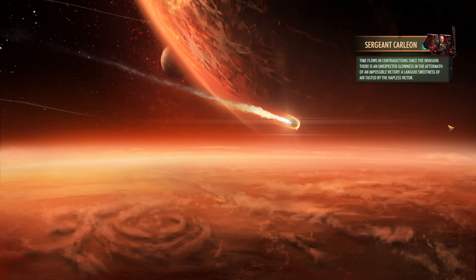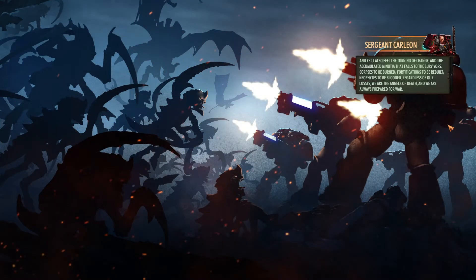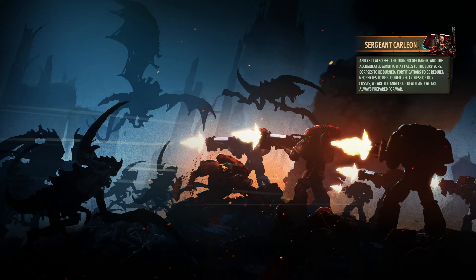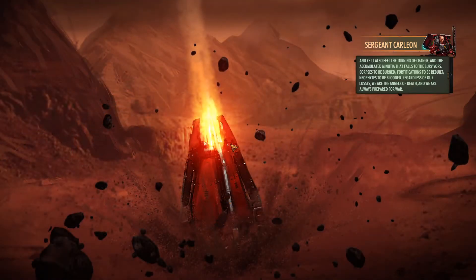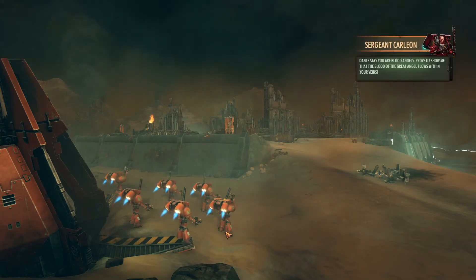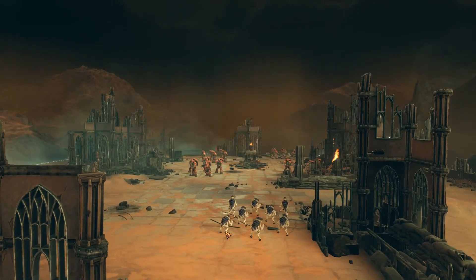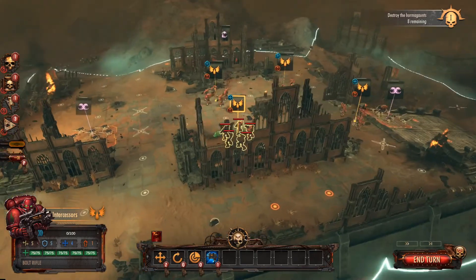Time flows in contradictions. Since the invasion there's an unexpected slowness in the aftermath of an impossible victory, a languid sweetness of air tasted by the hapless victor. And yet I also feel the turning of change and the accumulated minutia that falls to the survivors — corpses to be burned, fortifications to be rebuilt, neophytes to be blooded. Regardless of our losses we are the Angels of Death and we are always prepared for war. Not that these are concerns for the fledgling Primaris right now. Balfoura is an unforgiving tutor. Dante says that you are Blood Angels — prove it. Show me that the blood of the Great Angel flows within you.